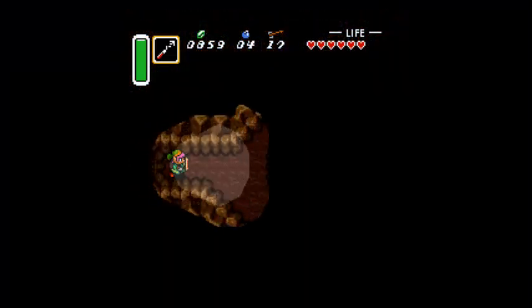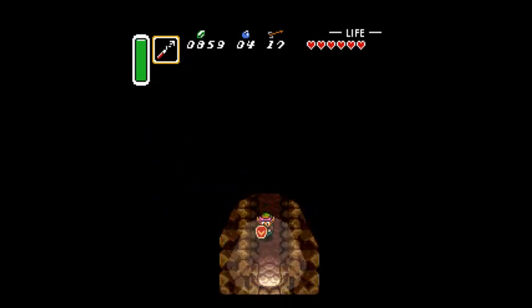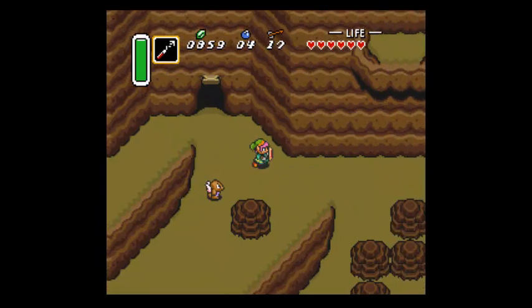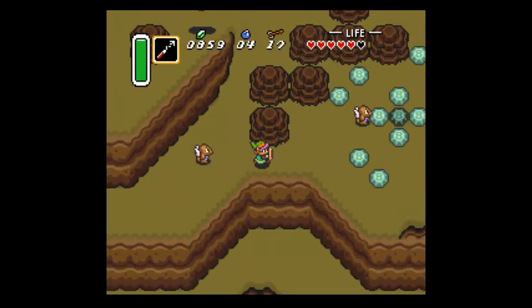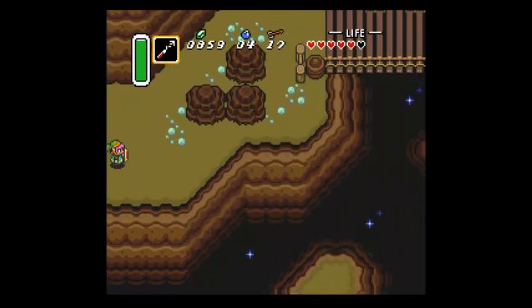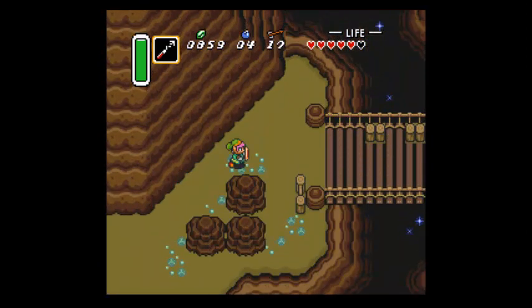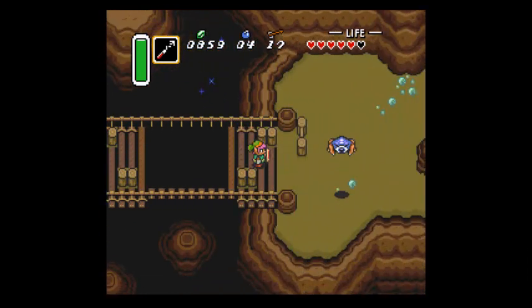So from here my plan is to head to the Death Mountain other side. You might be thinking, don't you need the magic mirror to get to the third dungeon? And yes, you do - in a normal game. But if you have the hookshot, you can also just work your way around to it by going this way.